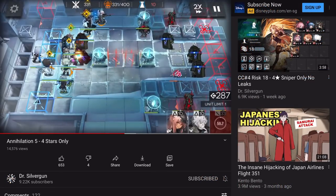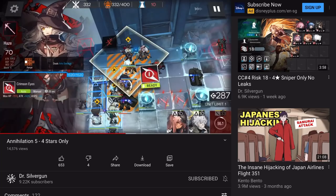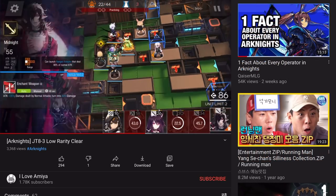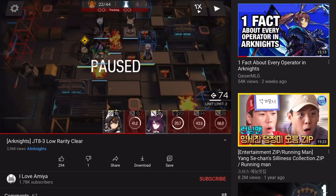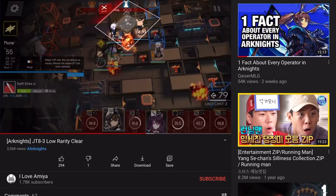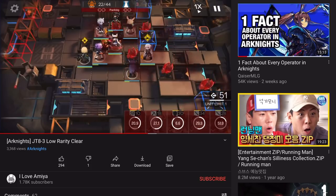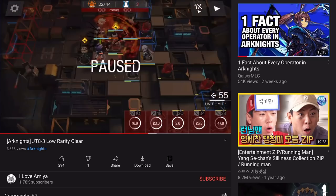Look at Dr. Silvergun playing around with his 4-stars to beat all the stages in the game, or I Love Amir, who's pushing to do stages with 3-stars only. 6-stars and 5-stars help add more fun skills to the game and make the thinking less stressful when clearing stages. But they are never a must to begin with, and that's what makes this game so good and welcoming for newbies.